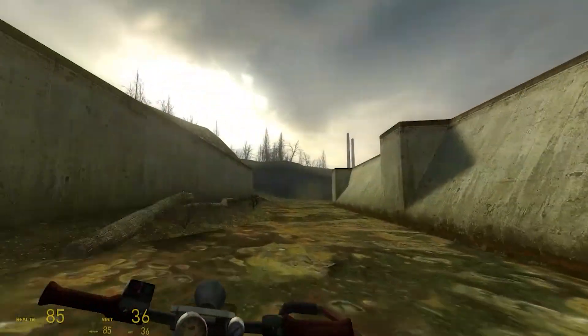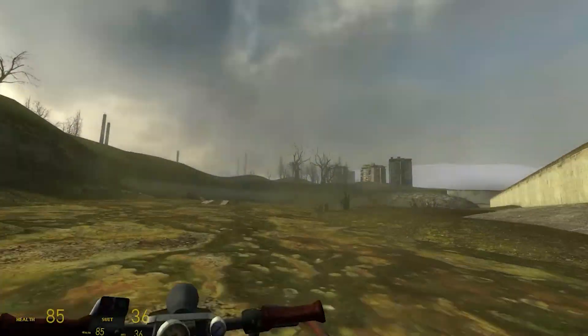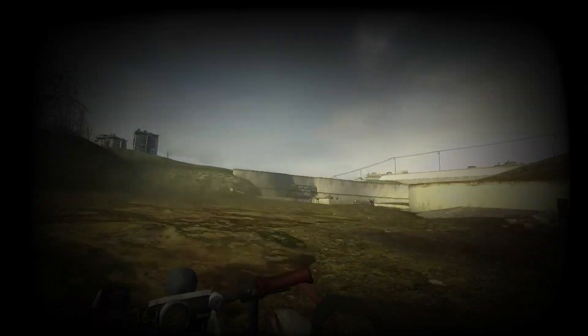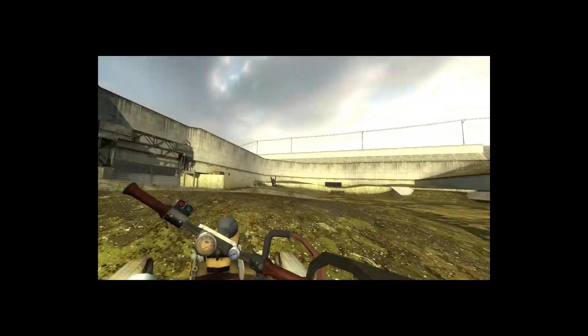I've been playing the Half-Life VR beta and I've gotten to the first vehicle segment. This is an area that can cause a lot of discomfort for players because it moves way more than VR recommends. The standard options are to put a vignette on the sides to reduce the field of view, or put it in a kind of 2D mode to make it less immersive.